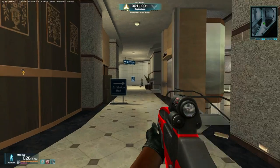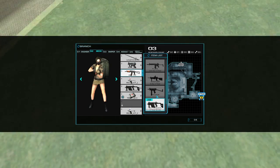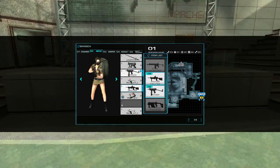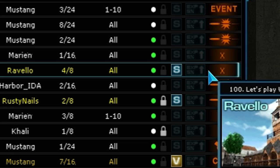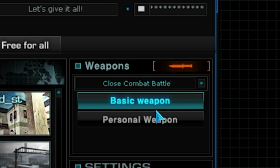Let's start with the normal battle. The normal battle is an old school match — you are allowed to use all the weapons and you are not bounded by any rules. You can recognize the normal battle room by looking at the X icon.